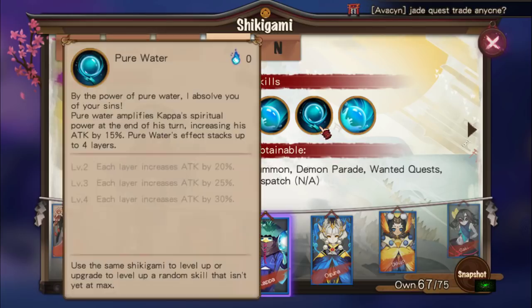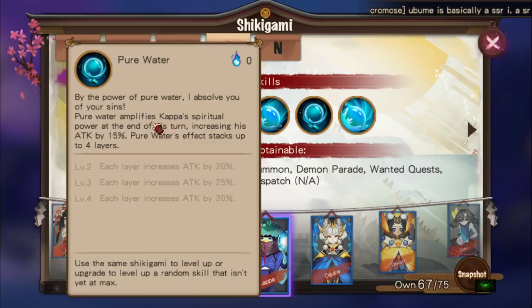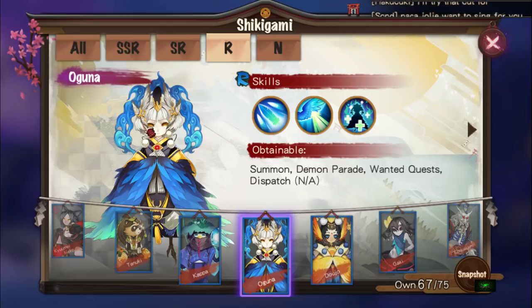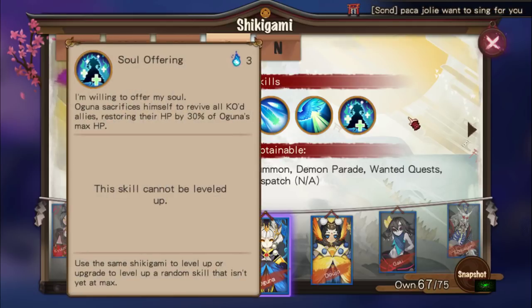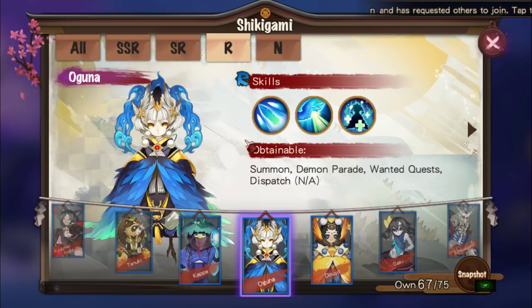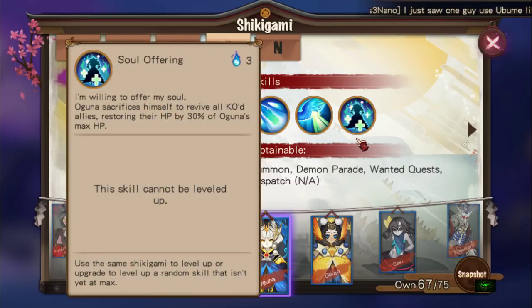Kappa is an AoE attacker who also stacks attack. His passive Pure Water amplifies his spiritual power at the end of his turn, increasing attack by 15% per stack — up to 4 layers, each increasing attack by 30%, for a maximum of 120% additional attack. Not bad. Oguna is pretty cool too: he sacrifices himself to revive all Chaot allies, restoring their HP by 30% of his max HP. Once evolved, it also increases their move bar by 30% — an AoE revive with a move bar boost.